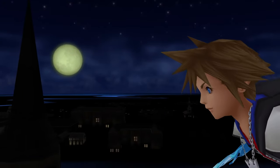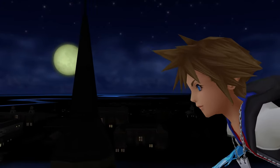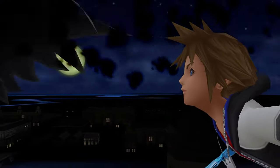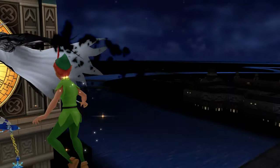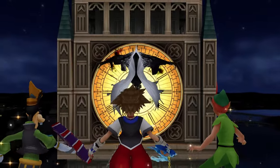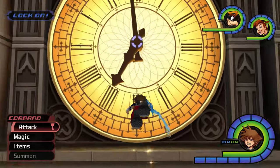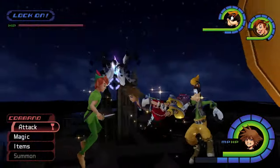Hello everyone and welcome back to our video tutorial series for Kingdom Hearts 1. In this video, we cover the fight against the Phantom at the Clock Tower in Neverland. This optional boss becomes available after sealing the keyhole in Hollow Bastion, and it's a unique boss fight in that it relies almost exclusively on magic. So first, let's review how we can best prepare for this fight.